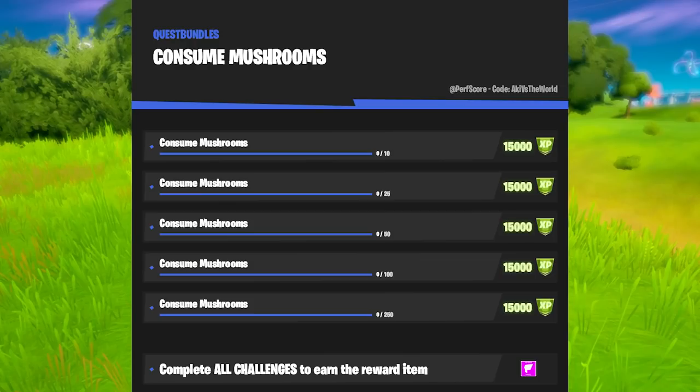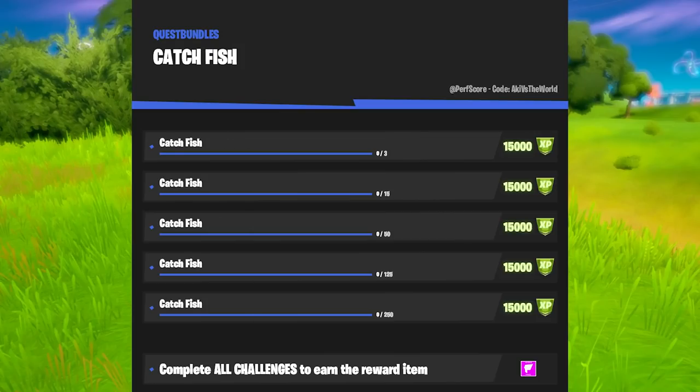Consume mushrooms might be a bit more difficult. You'll already make some progression towards this when doing the other ones, but I recommend playing Team Rumble and dropping in Weeping Woods. If you walk around there you'll find plenty of mushrooms — simply gather them and then either eliminate yourself once your shield reaches 100 and consume the rest. The next one is Catch Fish, which I would also do in Team Rumble. I think the best spot is Lazy Lake Island or Misty Meadows — simply land there, get a motorboat and a fishing rod, and use every single fishing spot that you see.